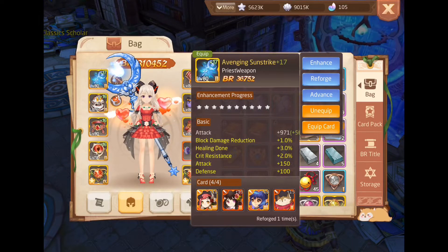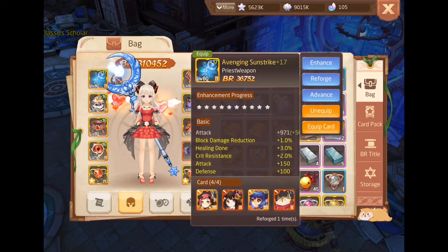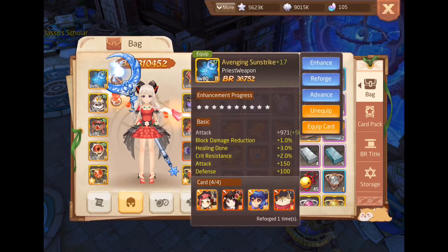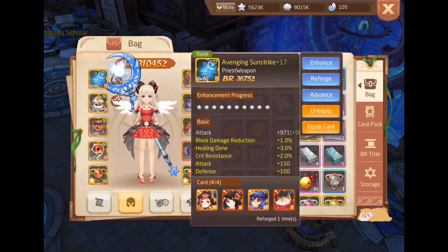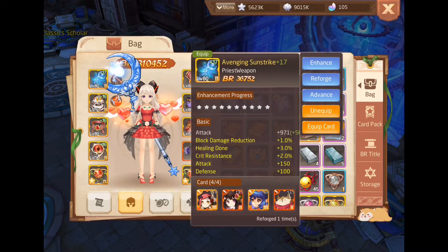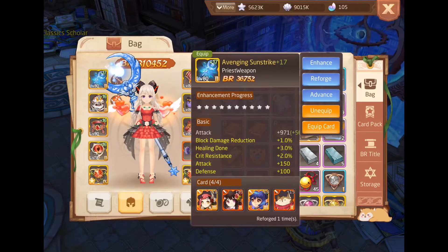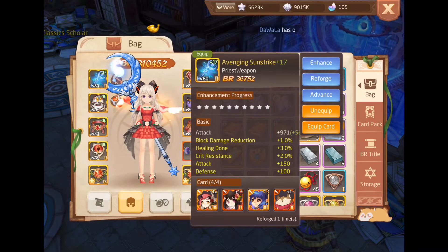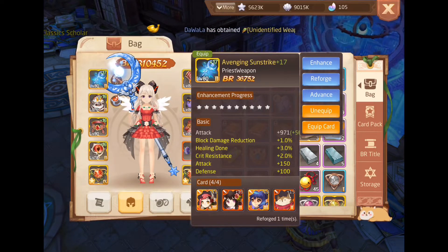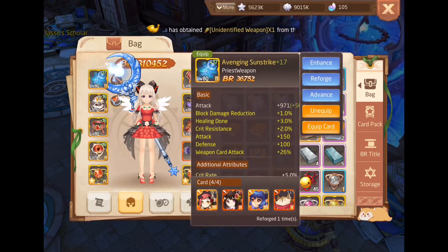Why did I choose this? Because of the healing done, crit resist, defense, and the block damage reduction. It is really important for us to have a good defense build while making sure we have enough and sufficient heal for our party members.